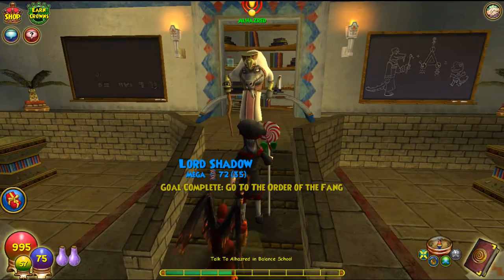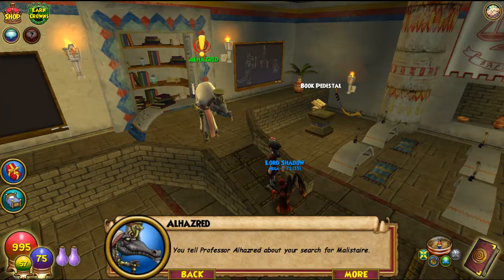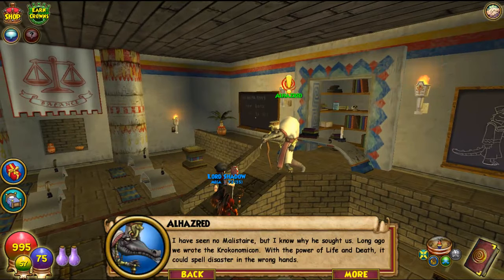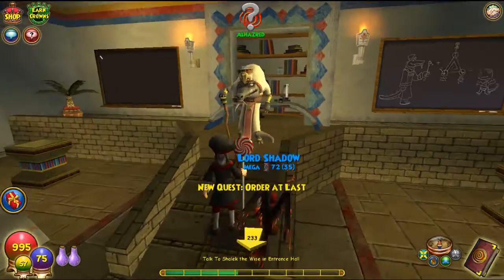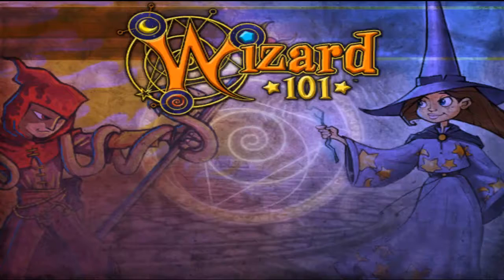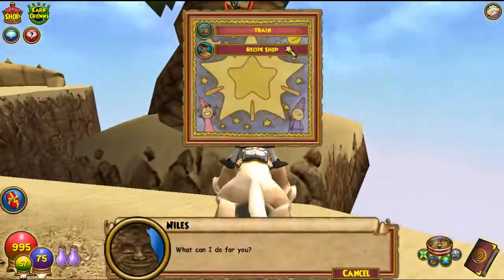Greetings. Welcome, stranger. I am Professor Alhazred. If you seek the Order of the Fang, you have found it. What brings you here? You tell Professor Alhazred about your search for Malistaire. I have seen no Malistaire, but I know why he sought us — long ago we wrote the Krokonomicon. With the power of life and death it could spell disaster in the wrong hands. Before I say more, you must earn the order's trust. Please go to the Crocosphinx, seek out Shalloc the Wise, and heed his words. So I guess we have to earn their trust.